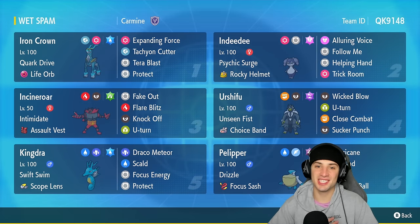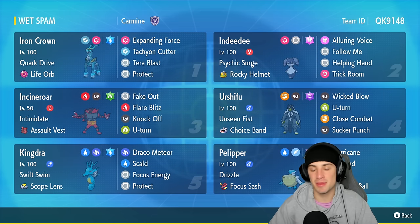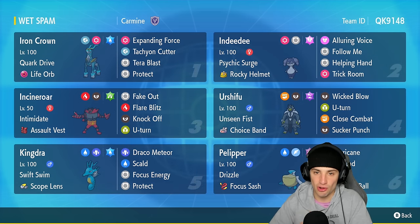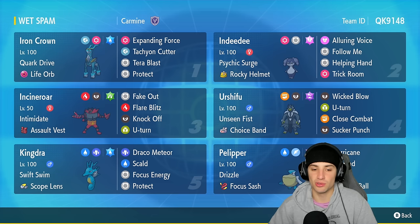What's going on YouTube, Jeans here and welcome back to the channel. In today's video I'm super excited to bring you guys a Swift Swim Kingdra team for Regulation F. Kingdra is one of those Pokemon that every time it makes a return it is just top tier in the meta. You pair it up with the rain setter — Pelipper — and it just doubles its speed in the rain. It already has a high special attack so it just goes crazy.